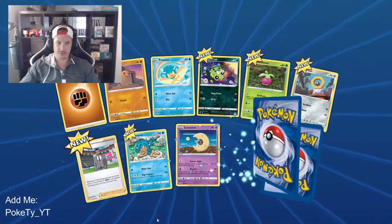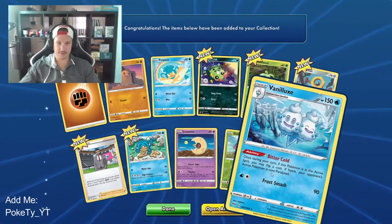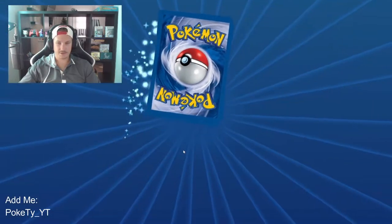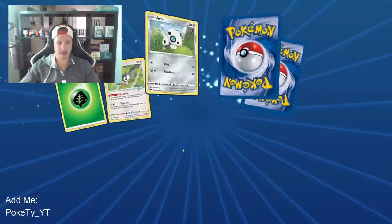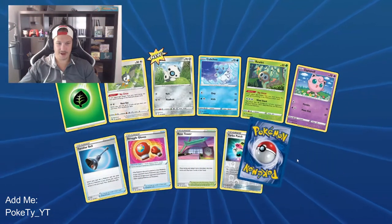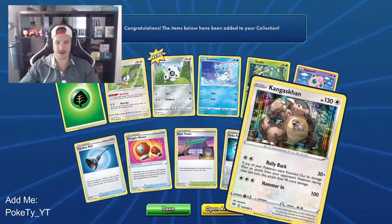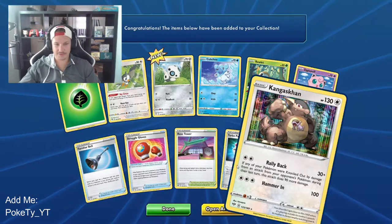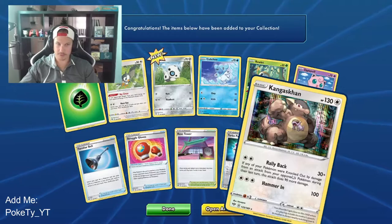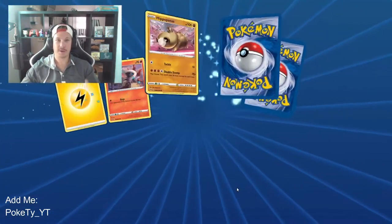Reverse holo Shelmet — just showing you guys what those are. Regular rare Talonflame, just to give it a little bit. The regular rare Turbo Patch, and finally we get a holographic — Gengar! Sick card. It's that same different artwork I was talking about earlier — big fan. All right, we're finally back on track, we finally got a holographic again, thank god.